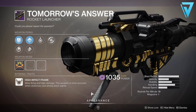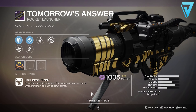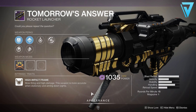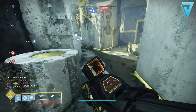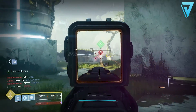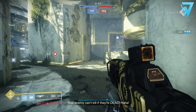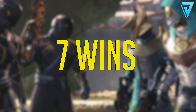If you're able to get to five wins this weekend, you can get your hands on Tomorrow's Answer — a legendary power rocket launcher with a high-impact frame, so it's slow firing but high damage, and it's more accurate when stationary and aiming down sights. Rocket launchers aren't the most popular in Destiny 2 right now, but you can still get good rolls. It can run with Tracking Module as well as Cluster Bomb, which seems to be the go-to roll on most rocket launchers. It may still be worth getting to five wins to secure a good roll ahead of any potential changes in the upcoming DLC.